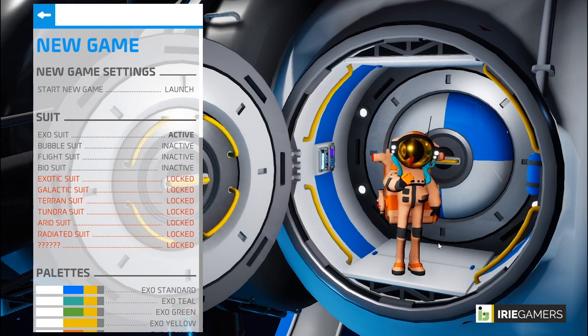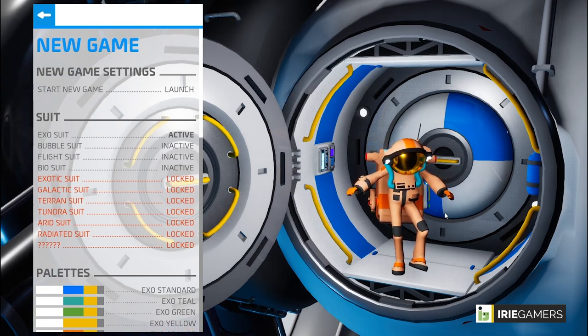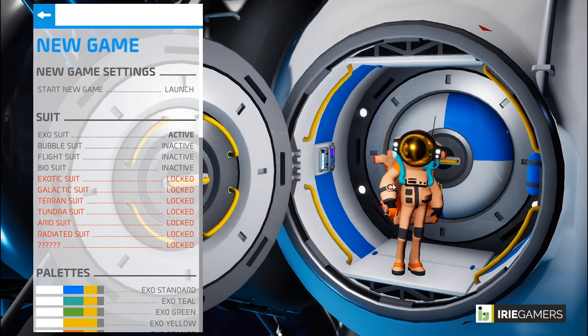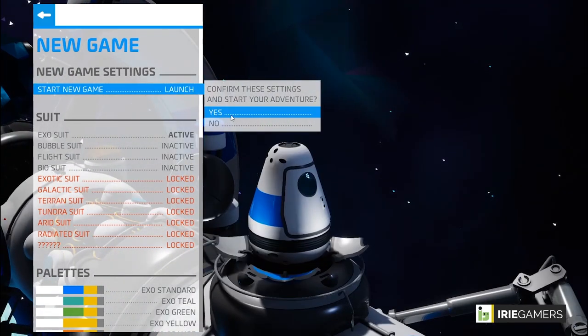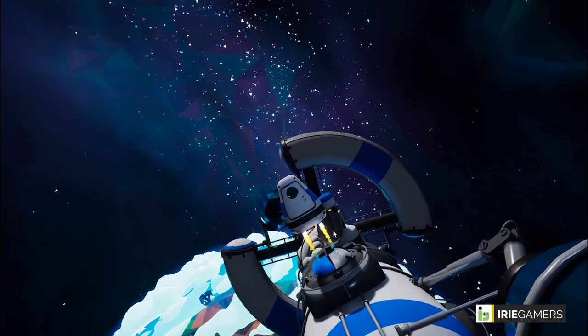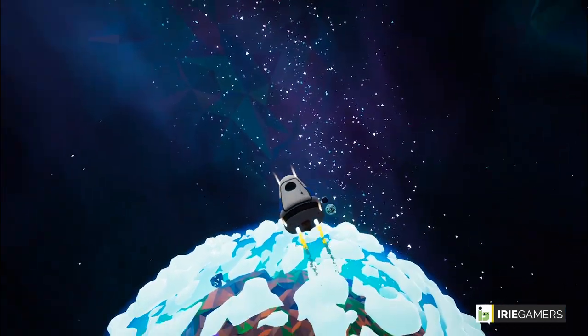In the first part of the game you are taken to a screen where you are given the option to choose your suit color and your visor color. I've already gone ahead and chose mine, so let's begin the game. You are dispatched from a space shuttle in a dropship and deployed to this beautiful planet.